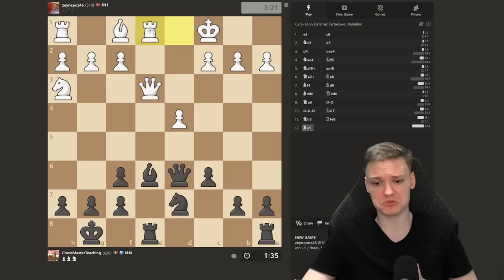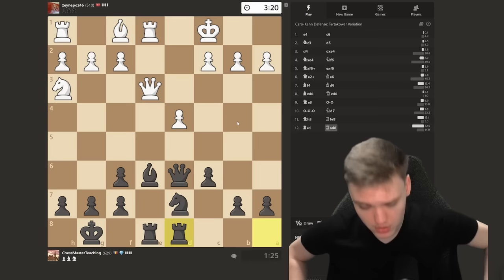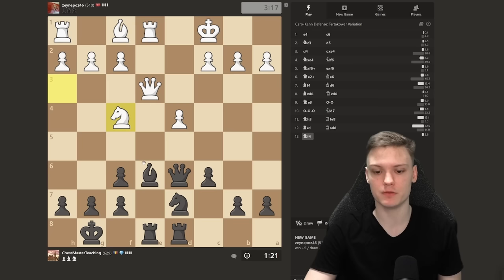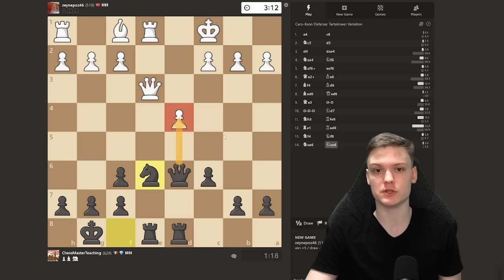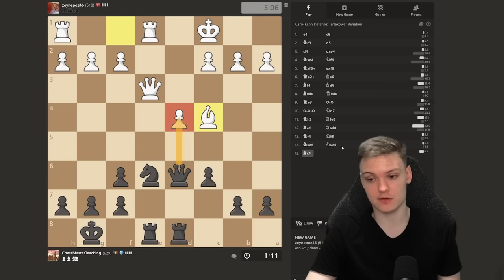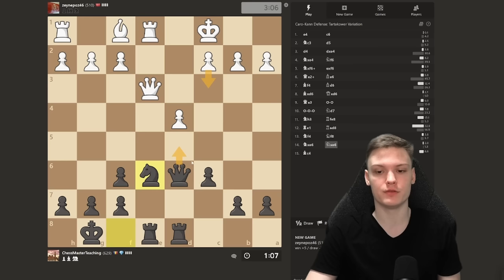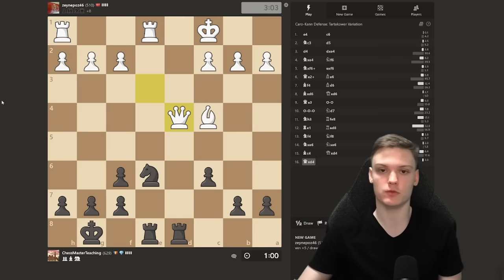Rook on the open file — this one, because the other is coming to d8. First locate the open files, then place your rooks there. Rook to e8, putting the rook under his queen is always very nice. He plays Rook e1 — you've got to be careful because moving the bishop allows a trade of queens for two rooks, which is generally in the favor of my opponent. Continue with the rook to d8. In this structure, always Rook e8, Knight f8 is very nice, preparing to take back on e6 with a knight.